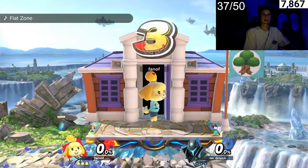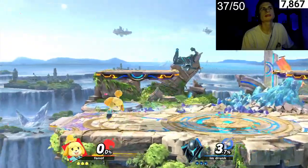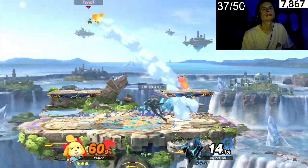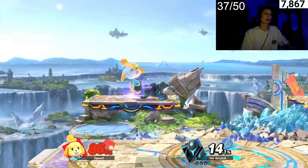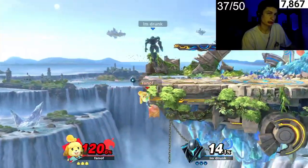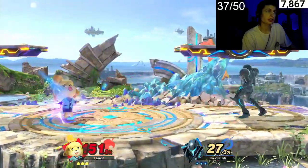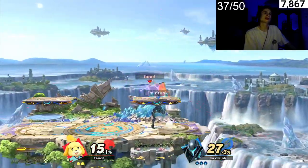First match we have against a Dark Samus, so let's go. Isabelle actually has ways to counteract the spammy projectile style that Samus has. The way I got Isabelle into Elite was just doing down B setups and opponents just run into them all the time.